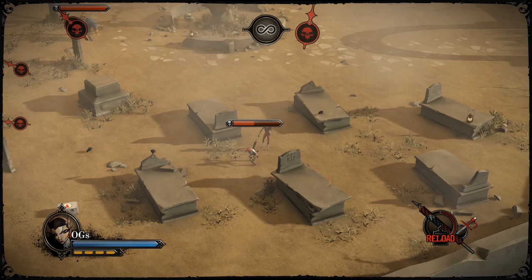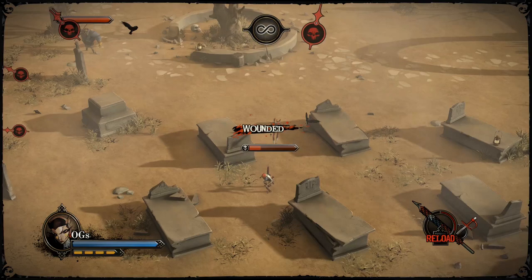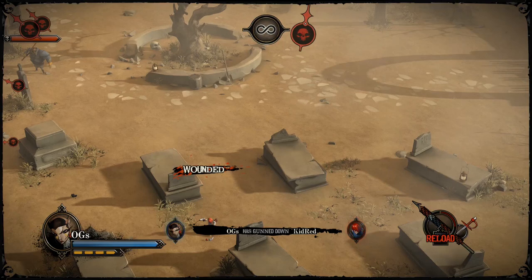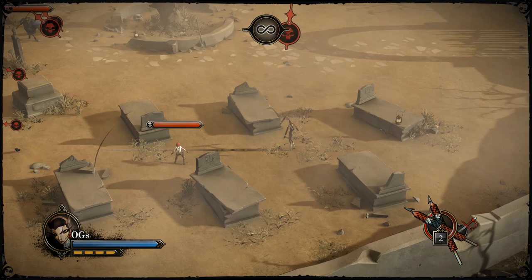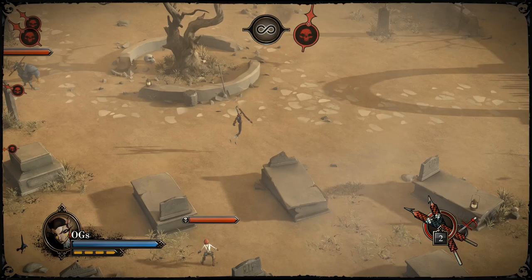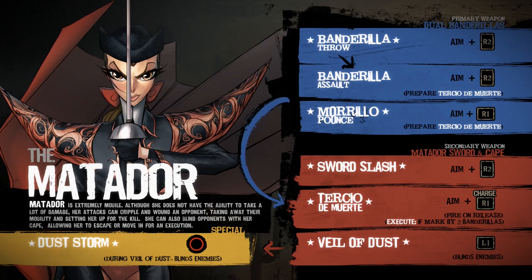You have two ways to apply the bandarillas: you can throw them, or you can jab both into the enemy with an attack. Once you get them in, you can do the final move to stab them and it automatically switches weapons. The double move — where you get both pins in at once — has a pretty short range, but it doesn't use any stamina so you can kind of spam it. The minute you use that move, you automatically switch back to your sword and cape.